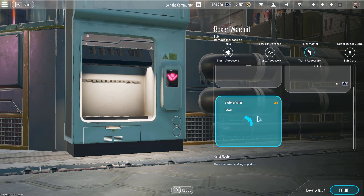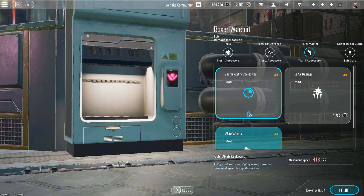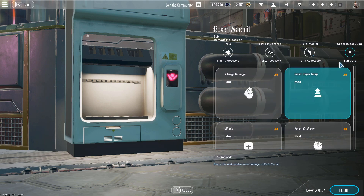The next attachment you want to run is Pistol Master. Everything else here is kind of meh. You can run faster ability cooldowns to negate the effects of low HP defense, but it reduces your movement speed, so I would just suggest Pistol Master. For your suit core, I would highly suggest Super Duper Jump. You can also run charge damage if you like, but you have to get really, really close to land a charge damage punch.